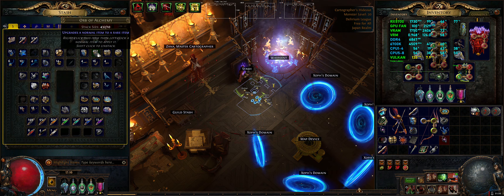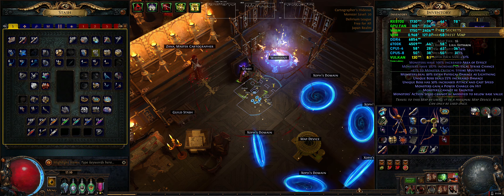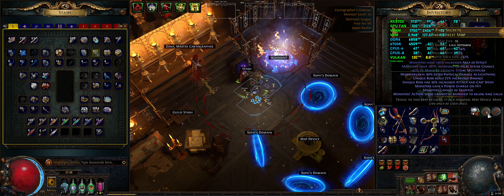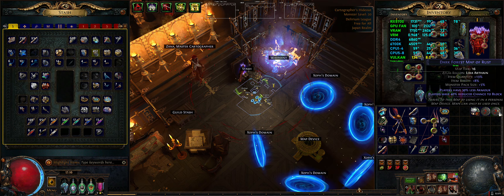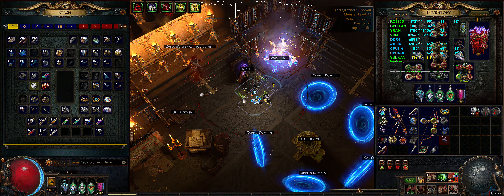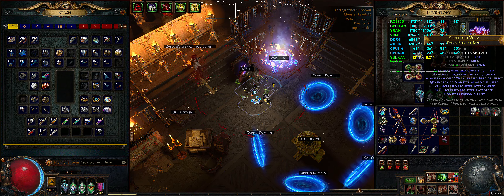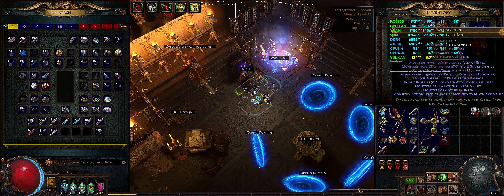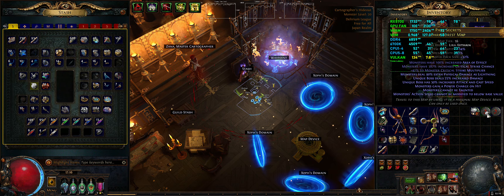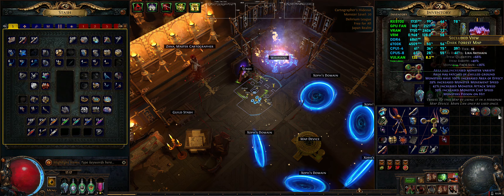Even though it's delirium it seems like a waste not to do them rare, but the rare modifiers can affect pack size — I can see one map has 32% and another has 26% pack size, and the item quantity is also different. So the safest way to run apples to apples would be to scour the maps and run white maps, which is kind of lame. But if I want to test delirium, that's the way to do it.